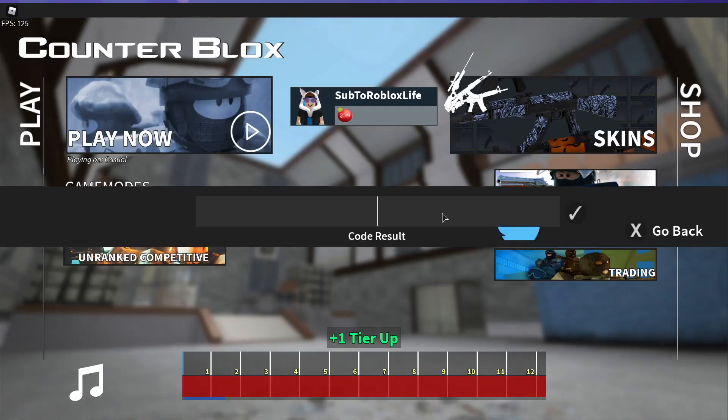Go over to the code section right here. The codes are all going to be number codes. This first one is a very secret code for brand new knives and gun skins. Go ahead and type in 2021 underscore 39. Don't ask me what this code means.